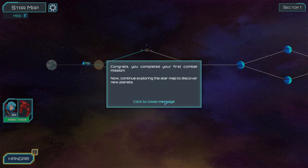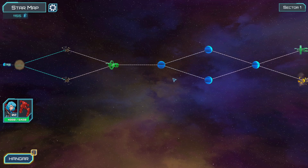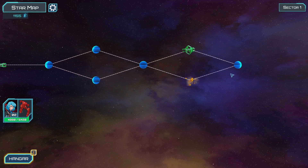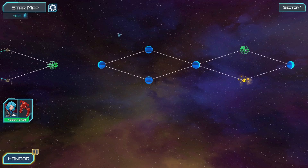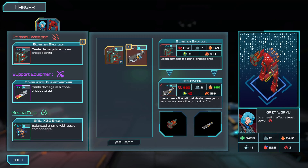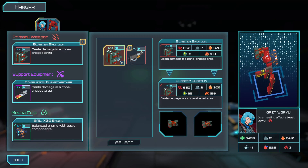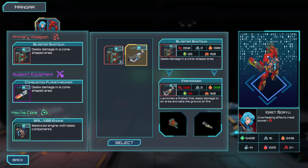You've completed your first common mission. Now continue exploring the star map to discover new planets. As you can see, it's very much following that FTL structure - there's an end point, and this is just an alpha test. Now I can go for the Fire Monger, which does less damage but uses more power and does more fire. Yeah, sure - let's go full burny burn burn.